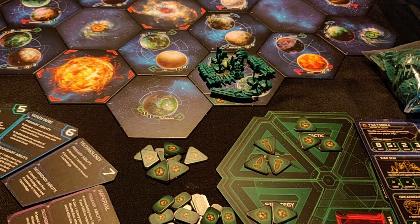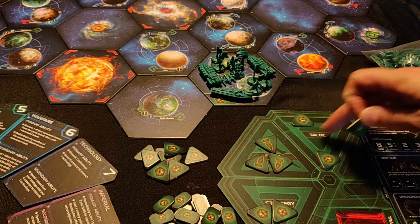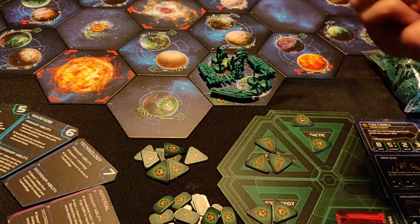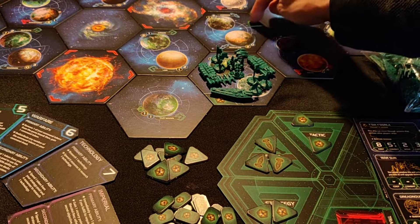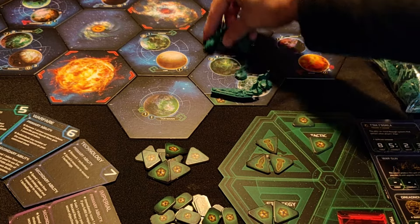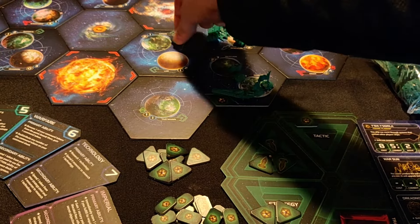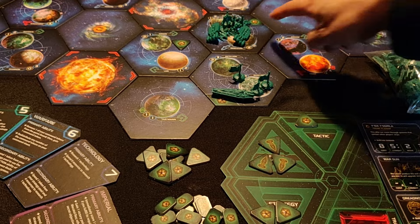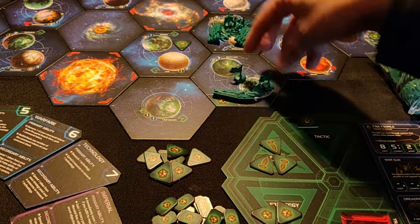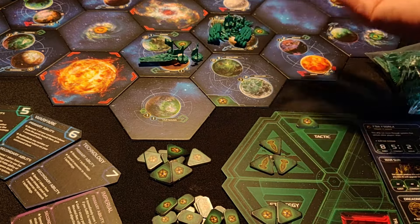Let's say it's green's turn and green wants to take a tactical action. In order to do so, he needs to spend a tactical token. Over here where it says 'tactic,' you take one of those tokens and place it on the system where you want to do something. Let's say I want to move into this system — I put my token there and move my ships into that system. On a later turn, if a ship is in a system that has already been activated, it's stuck there. So if I wanted to go elsewhere, I could only bring ships that haven't been activated.